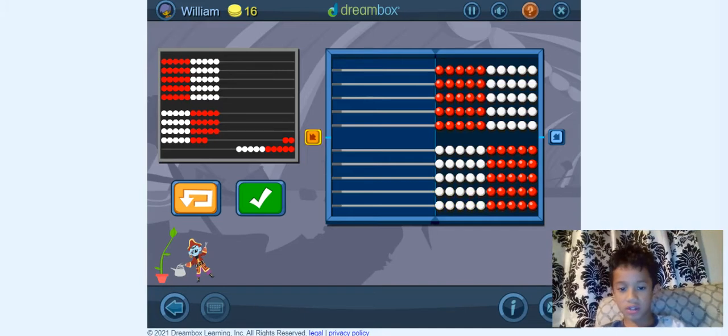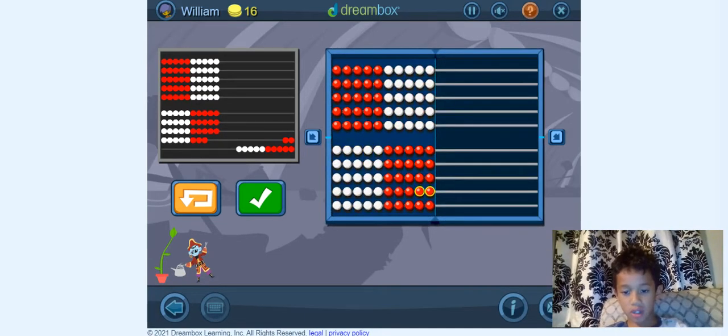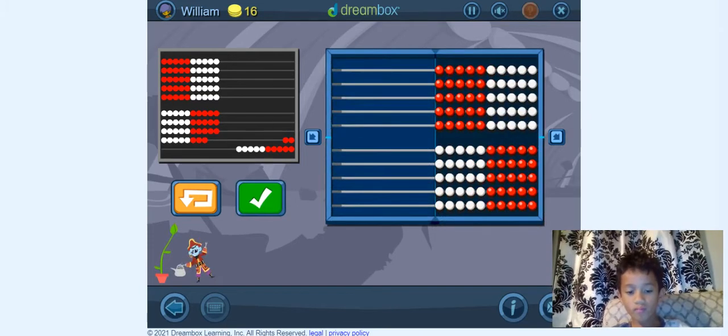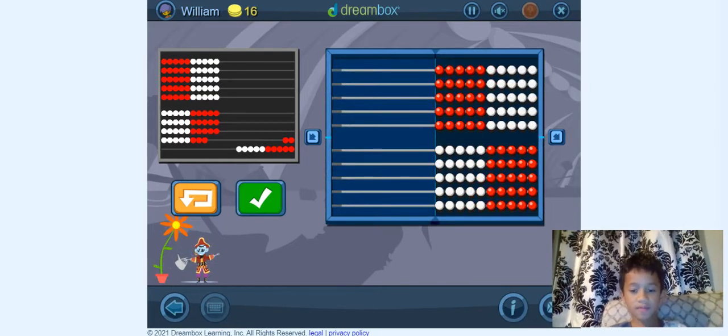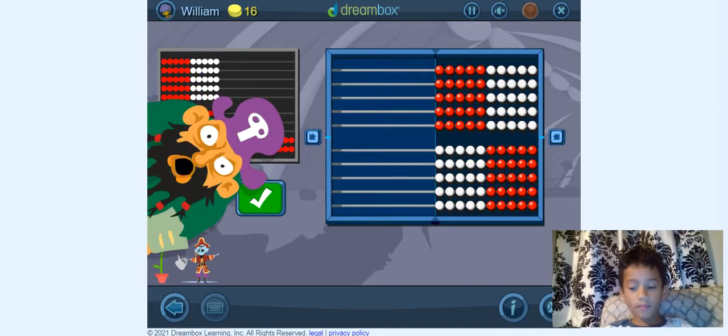So we're just going to do this. Now we're going to put this back. Yay, that's 1 blessing. You built numbers in the fewest moves. Good job. Great work.